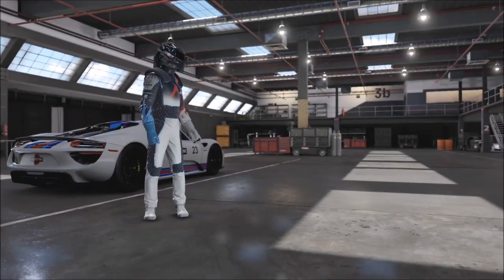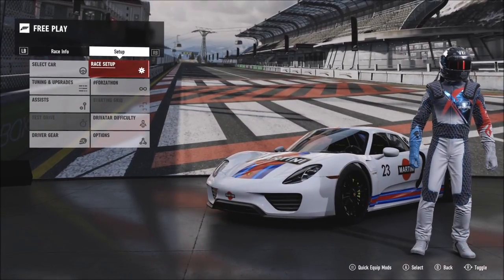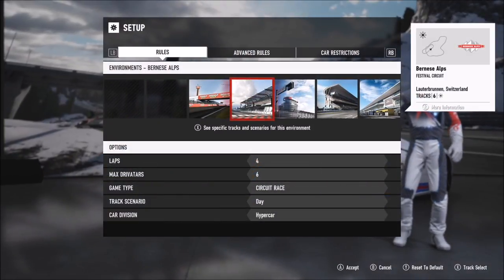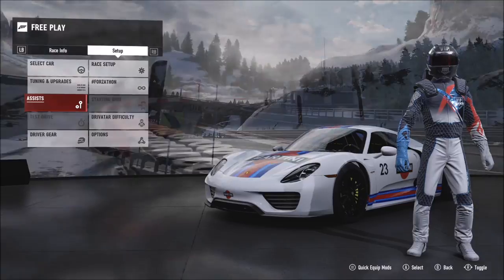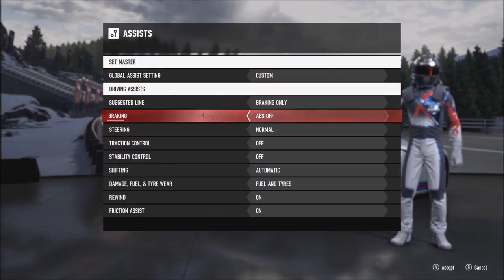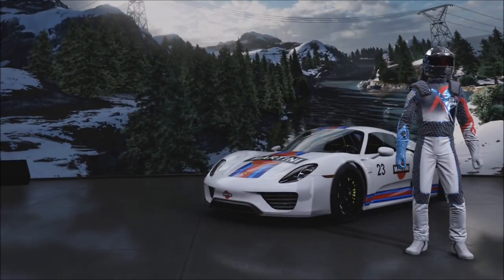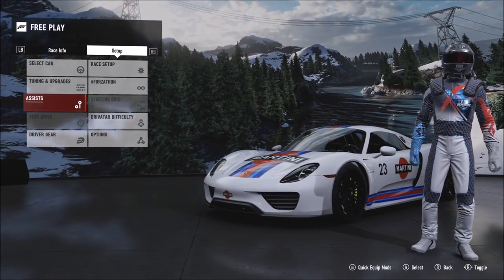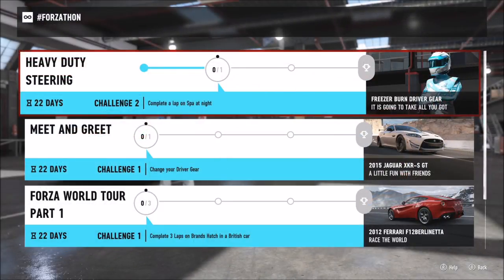The next set of challenges — the first one wants you to complete a race with braking line on only, in order to win the Freezer Burn driver gear. Pick any race track you want; it randomly selected the Bernese Alps for me. Keep all your other assists the same, just change the braking line setting to braking line only, complete the race, and you'll get the challenge done.